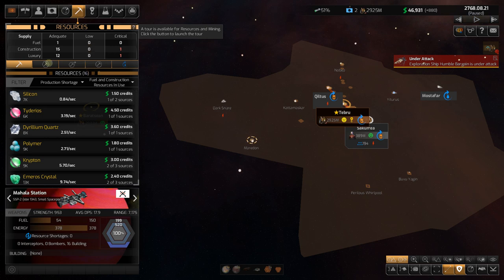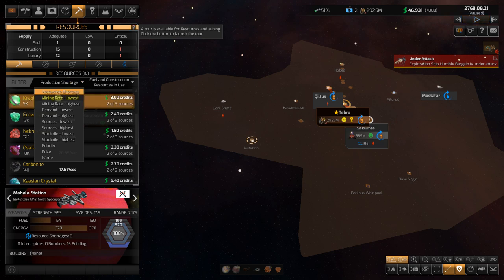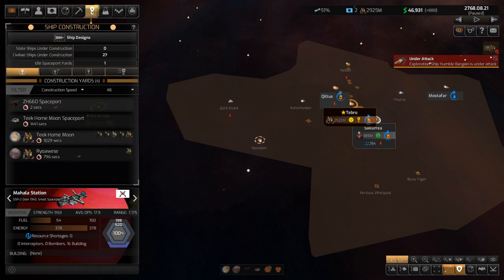Looking at resources: going to demand highest because I know Kazlan is going to be light. We're still light on Kazlan — we're just not mining it fast enough and haven't found much of it. Kazlan is the universal fuel in this game and I talk about it every episode because it is truly that important. The Mahala Station is infected — I remember that now. We'll deal with it as the episode goes along.